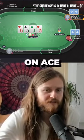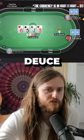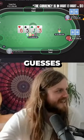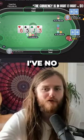Now I'm no longer putting him on ace king. I'm putting him on like seven deuce or like pocket tens maybe. I can see pocket tens. Do you want to get your guesses out in the chat for what Tony has? Because I have no fucking idea.